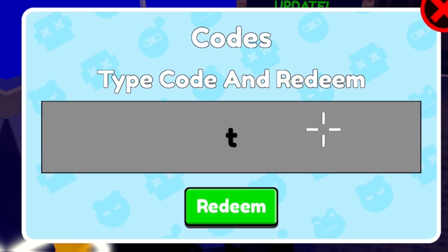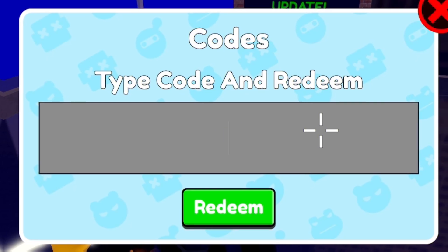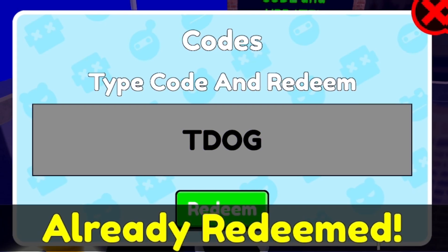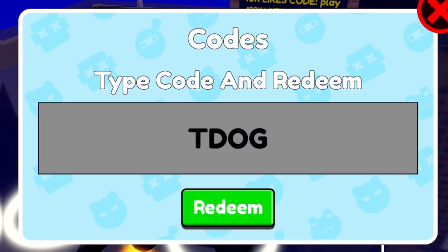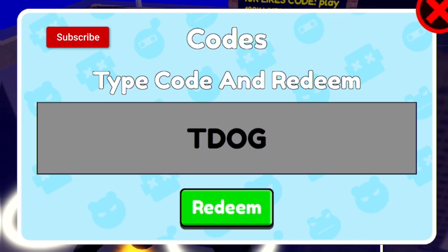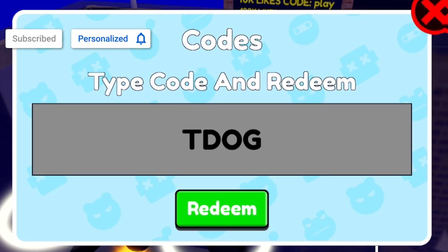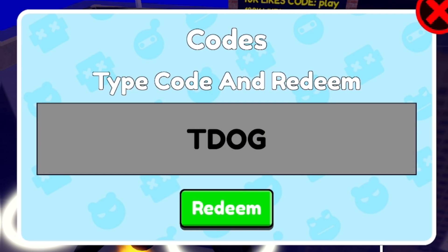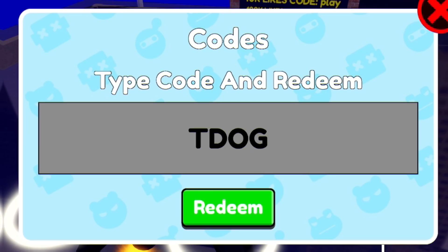The first code today is going to be TDOG. Capital T, D-O-G. Click and redeem — enter that code in. I've already redeemed that code, but it's going to give us some nice rewards. Before I go on into more codes, make sure you guys do subscribe to the channel with notifications on. Whenever this game does update and release new working codes, I'm going to be the first person to show you guys them.